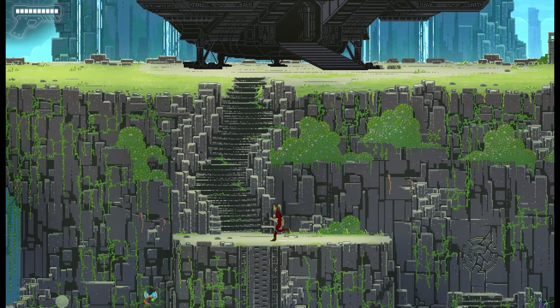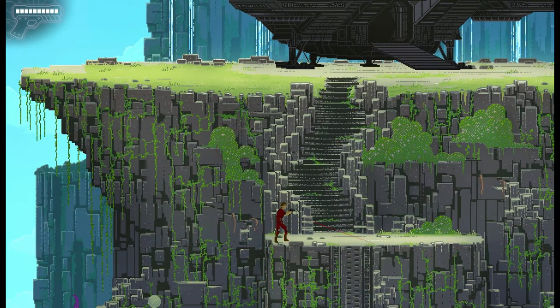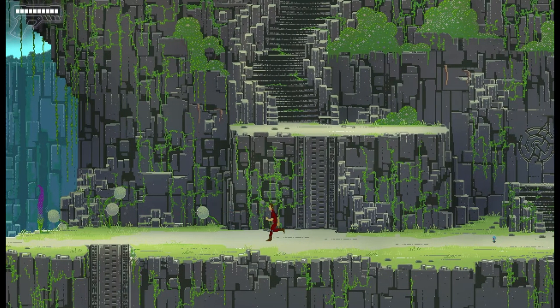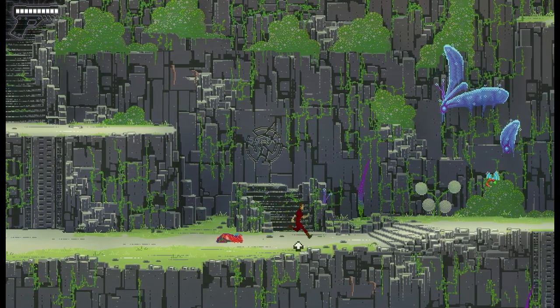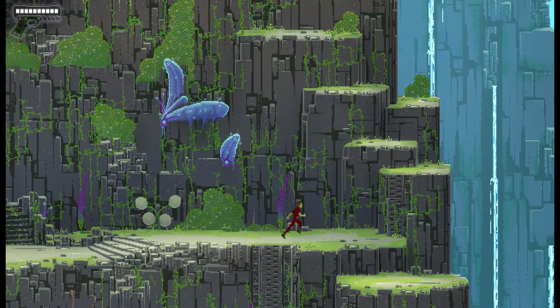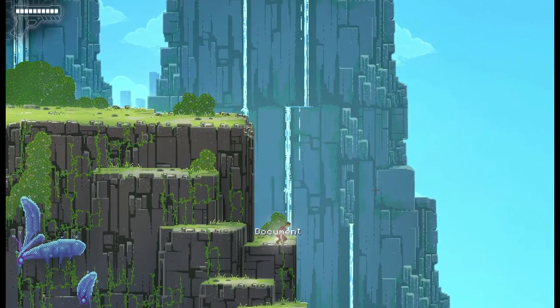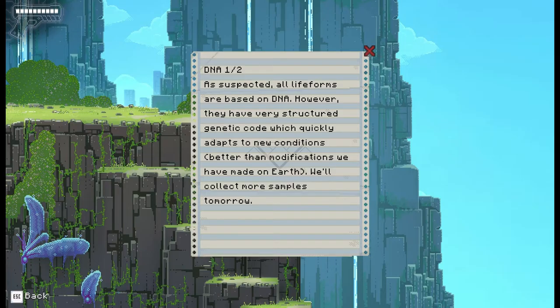Get the directions down right. There is a problem — we'll deal with it. There's a lot of things to shoot at here. These guys have got moves, got the jukes. There's a document up there — let's jump up and grab it. DNA, one out of two: 'As suspected, all life forms are based on DNA. However, they have a very structured genetic code which quickly adapts to new conditions — better than modifications we have made on Earth. We'll collect more samples tomorrow.' Is it now part of my equipment?